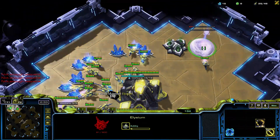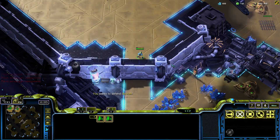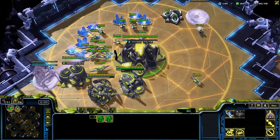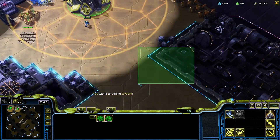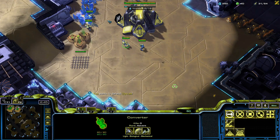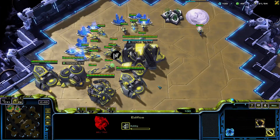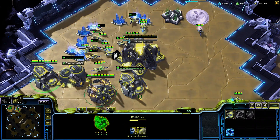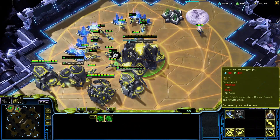Once we have a hundred gas, we want to be starting up our Elysium. If you can avoid making unit production, you could make a third edifice already, but because we're just making these units for safety, we're going to start up our third edifice now. Once we have a hundred gas, we're going to start Modified Gate, and then Exalted Shields.